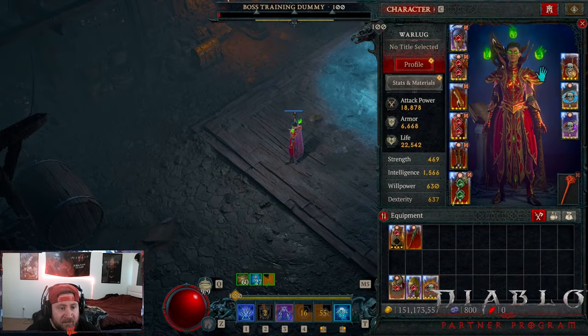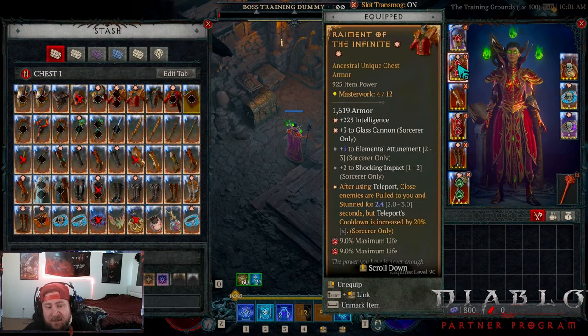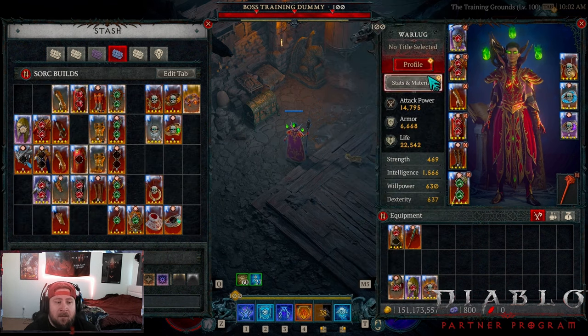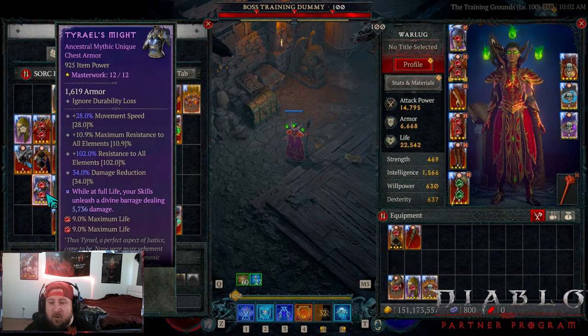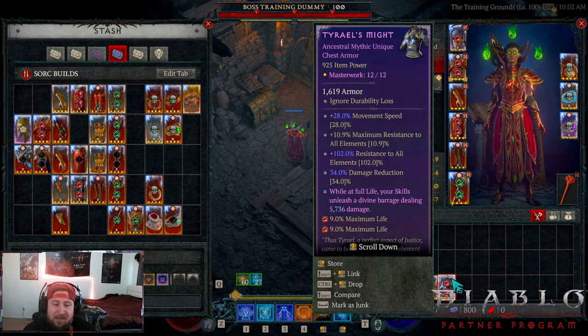For our chest piece we have Raiment of the Infinite, which gives us an insane amount of Intelligence and Glass Cannon for even more damage. The Teleport pull-in is really nice for the CC effect for our additional passives. However, if you don't want to run Raiment because the additional Glass Cannon makes you take more damage, that's okay.